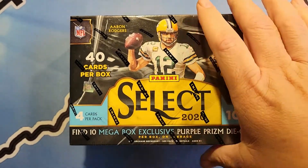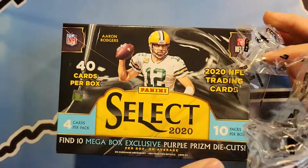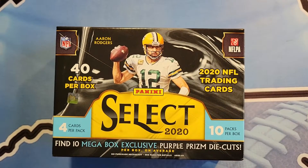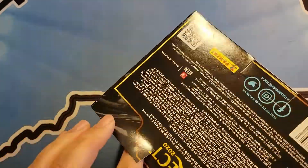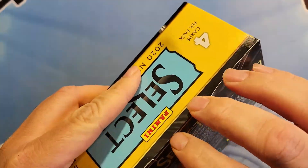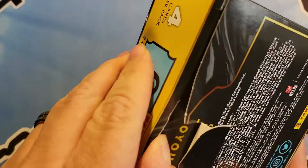What do you think Gabe? Think we'll get something good in here? Maybe. We went to Target and got these guys. We might pull a $50,000 Herbert — you never know. Never know what we could pull.